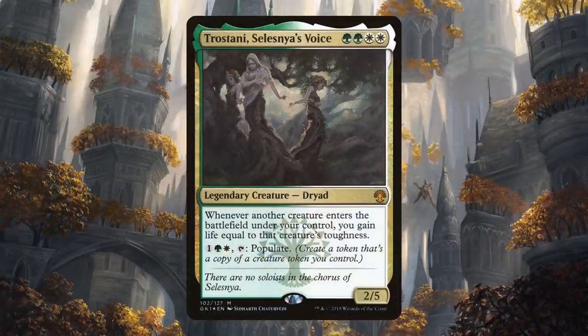Trostani, Selesnya's Voice, is green-green-white-white for a legendary creature Dryad. Trostani's a 2/5, and whenever another creature enters the battlefield under your control, you gain life equal to that creature's toughness. Trostani also has an activated ability - one green, white, tap - to populate.